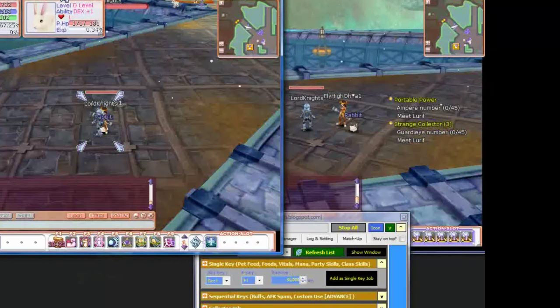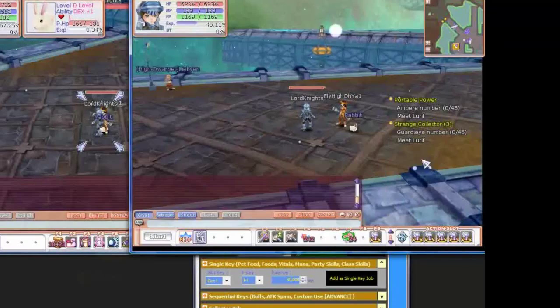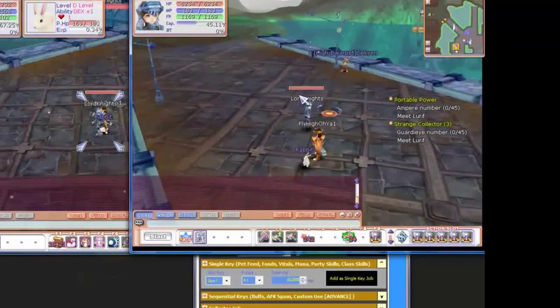You can go to sleep, go eat food, go watch TV. You can even go into here and do whatever you want. You can play a different character on FlyFF — you don't have to play that character.